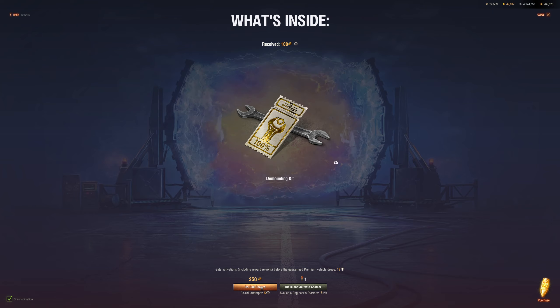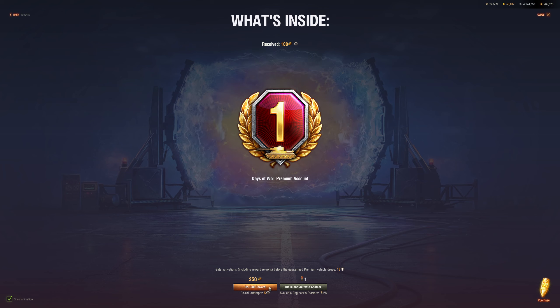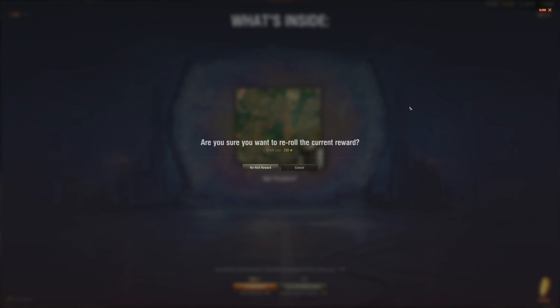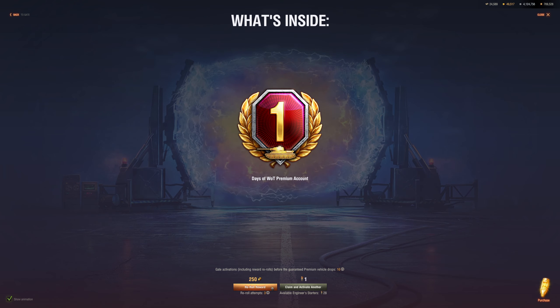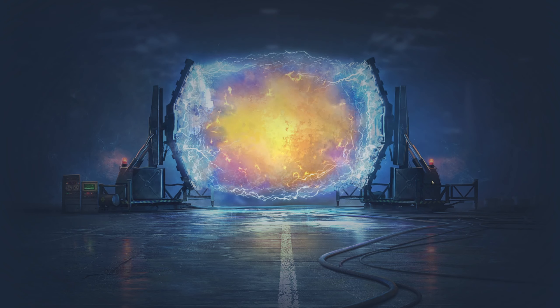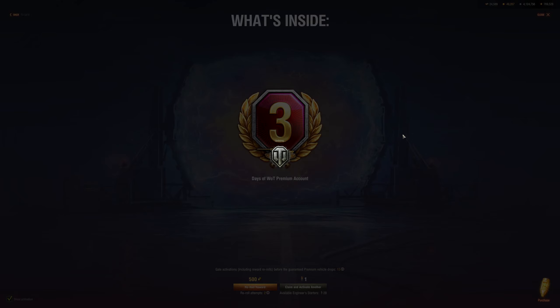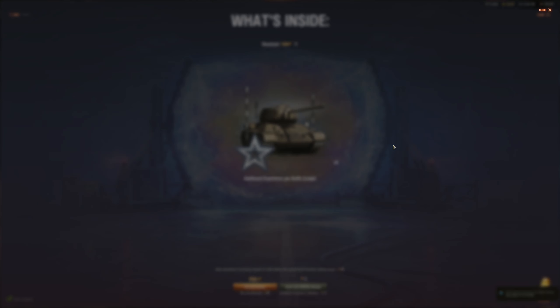Looks like I'm a little bit down on gold. I'll take this mounting kit since it's useful. One day premium account — not worth it, let's reroll. I don't want this again — let's reroll. One day premium — not worth it, let's reroll again. That's 750 gold spent just now. Three days premium — okay, we'll take our losses.